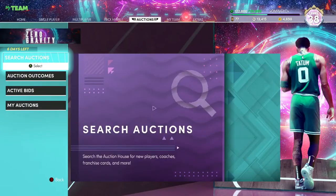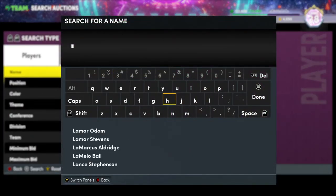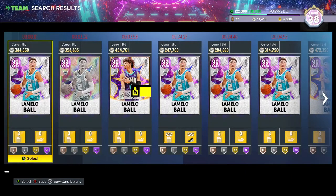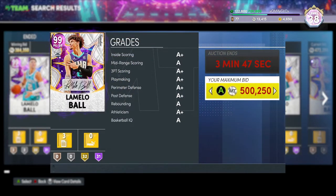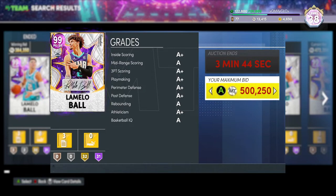Let me show you how much he costs in the auction house. Going to the auction house, searching LaMelo — with about three minutes left on this auction he's going for at least 700K. It's a definite cop, a definite must-have if you want that Luca feel. He's only going for this price because it's first-day release. Once next Friday comes, the card's gonna drop to like 250K, so pick him up if you got that much MT.